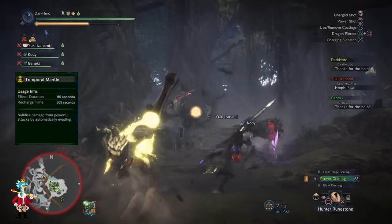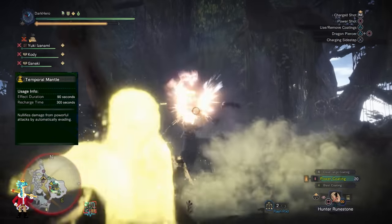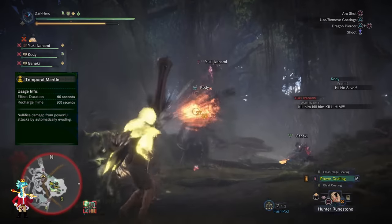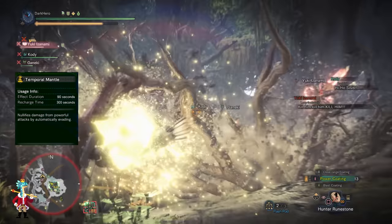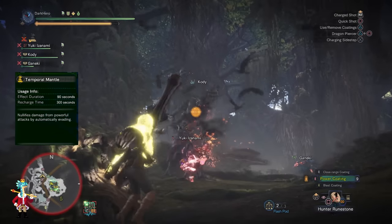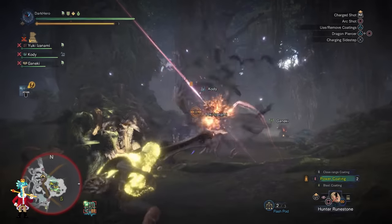The Temporal Mantle, the best equipment in the game, will allow you to avoid most of his attacks. Some attacks — for example, when he summons the birds and sends them at you — cannot be avoided with the Temporal Mantle. However, it will allow you to dodge his root attacks and the Jaguars' attacks, because they are really annoying. When you put on the Temporal Mantle you're able to focus on dealing damage, or if you are a support player, you can focus on healing everyone without worrying about getting hit.